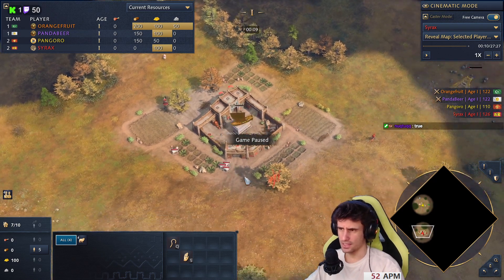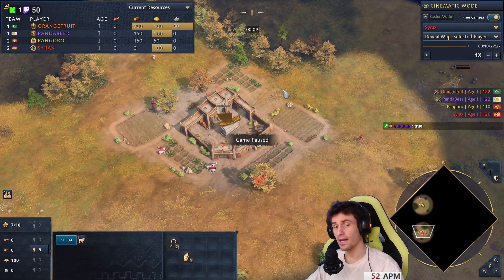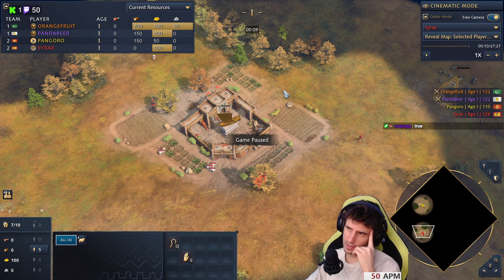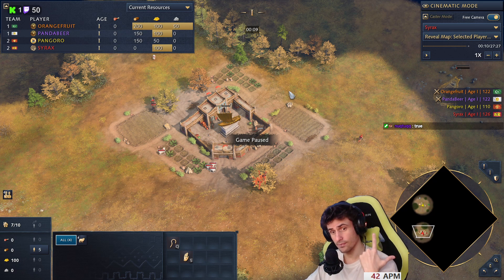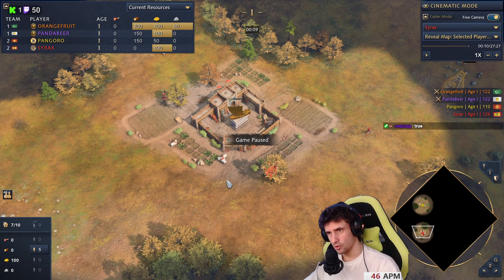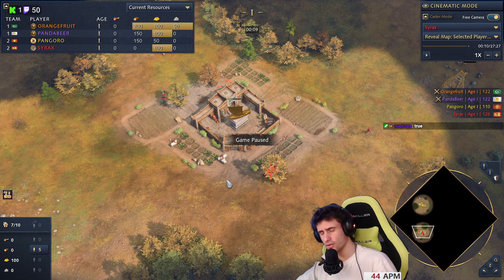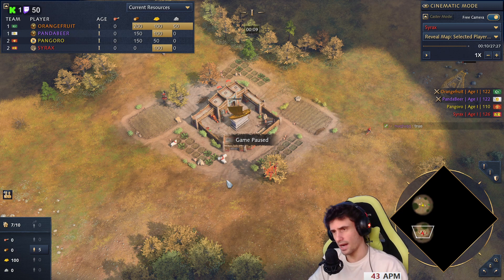If you guys have noticed, every time I play team games, before picking my civ, I think about what my ally has picked. I always ask: what's better here for this map? What synergizes better with my ally's pick? If you want to win the game, sometimes you've got to go for that one civ that works well together with your ally's civ, rather than the civ you feel more comfortable playing.